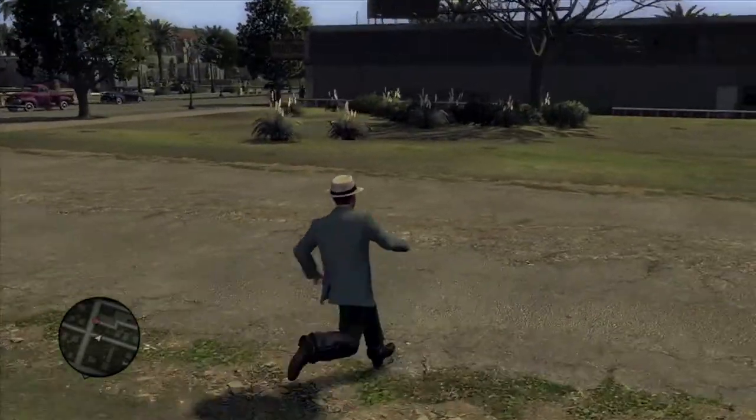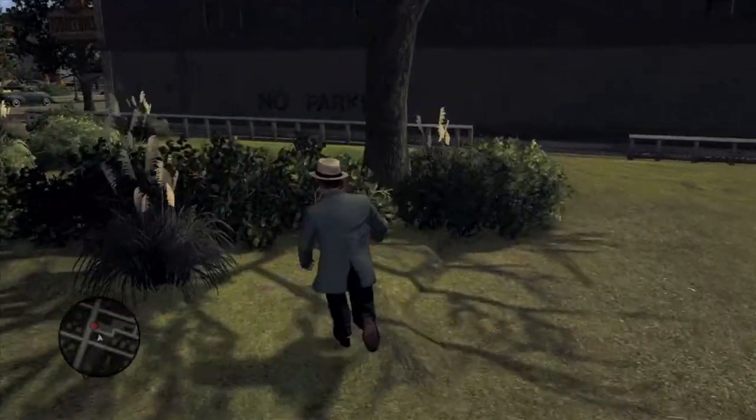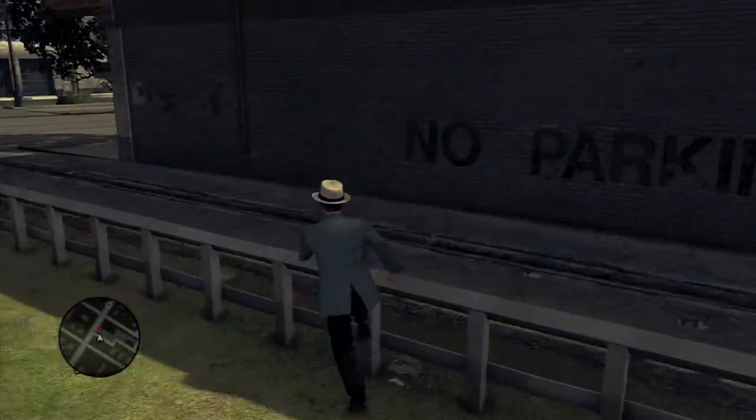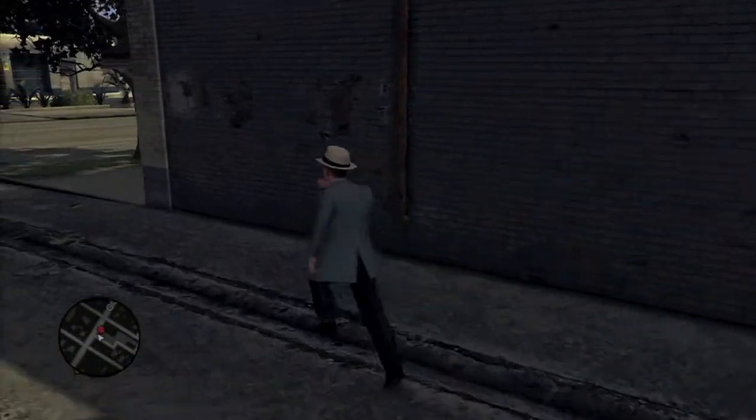What's gonna happen is she's gonna go over here, and I'm gonna run wide so she doesn't see me. Gonna go through these bushes and parkour this rail right here. I'm gonna run over to this corner.